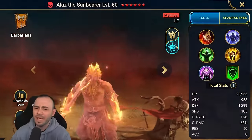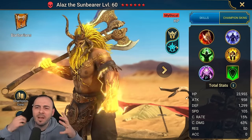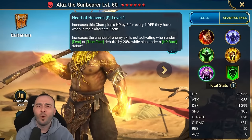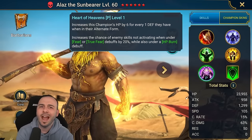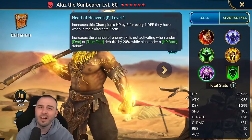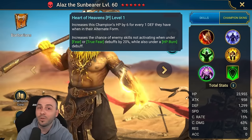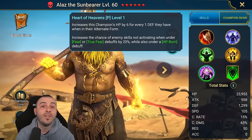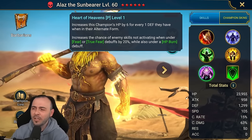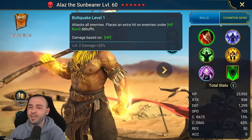Then there's his second, badass-looking form - probably one of my favorite character designs in the game with the axe and lightning. This is an HP-based form. The passive gives him 6 HP for every 1 defense he has, so his defense form stacks benefit him here too. He also has a unique passive giving a 20% chance to prevent enemies under fear or HP burn from activating their skills - pretty crazy.